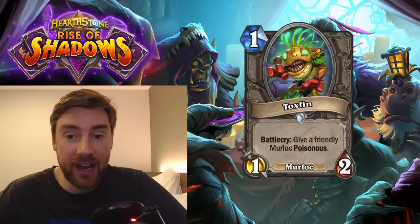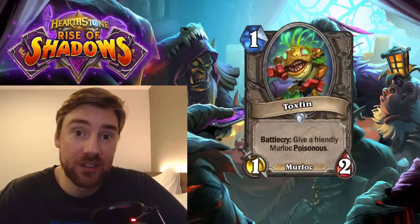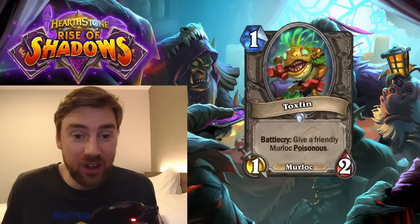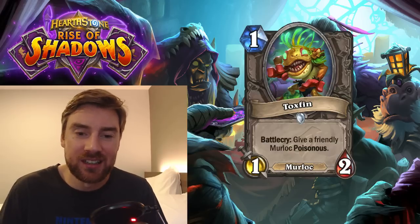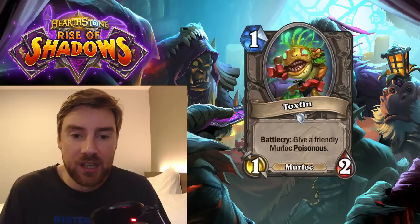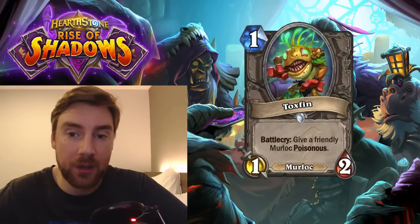Toxfin — I alluded to this in the last video and I actually think this is a very strong 1-drop for a Murloc deck. Battlecry: give a friendly Murloc Poisonous. It's a 1-mana 1-2, so it's very cheap and has no requirements other than another Murloc on the board. There are two problems with Murloc decks: one is card draw, and they've solved that with Shaman cards. The other is if your opponent plays a big Taunt — historically the Lich King. With this, you can trade your smallest minion in, give it Poisonous, clear a big Taunt, and then push more damage to the face. It's a very strong tempo card in a Murloc deck, and it's a Murloc itself, so it synergizes with everything. You can buff its attack after it's been played. This is very strong for any Murloc deck.